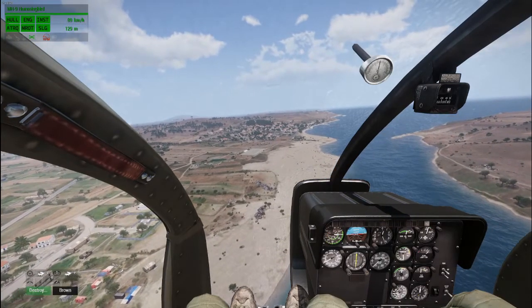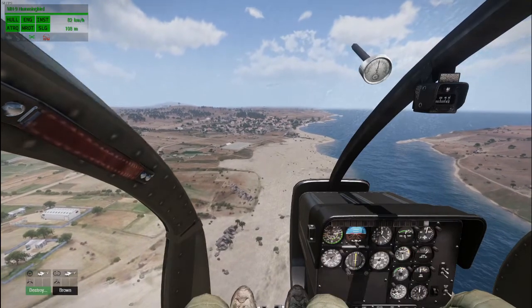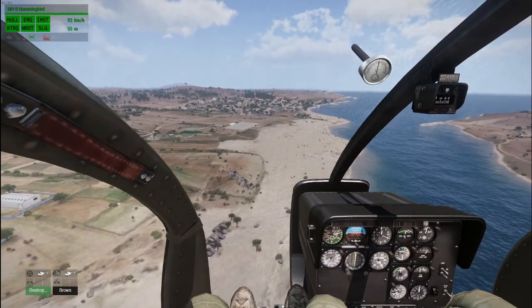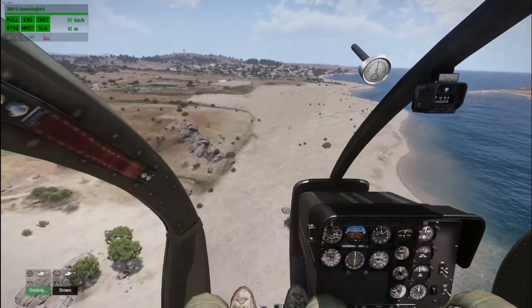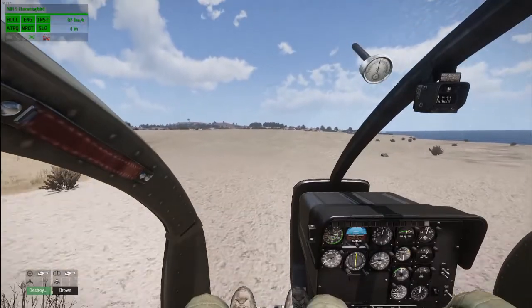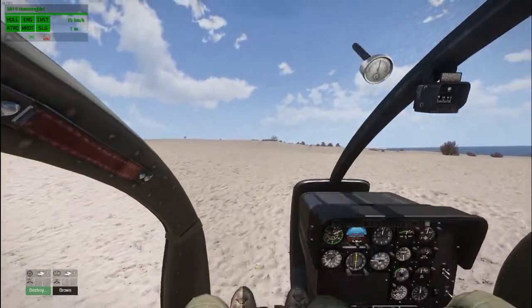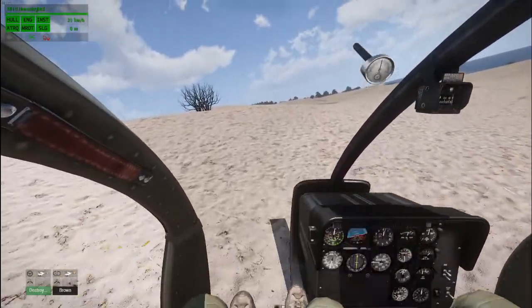We're going to kill the engine. As you can see, I let my speed climb a little bit. Watching that rotor RPM indicator, I'm basically just bottomed out on the collective. I'm headed towards the ground real quick, but my rotor RPM comes up. As I get close to the ground, I start to dump some of that energy into leveling out and flaring. And this one's going to be a little hard, but you can see we made it without an engine.